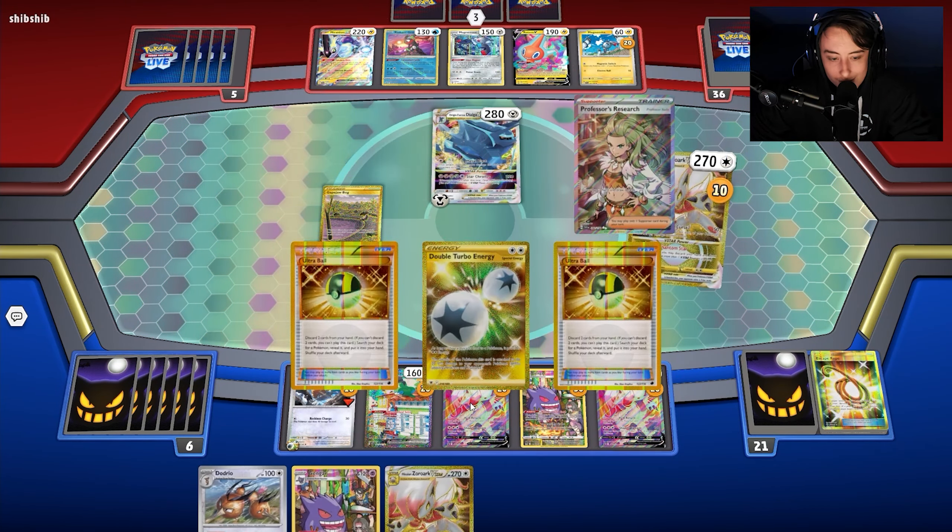We have access to another Hisuian Zoroark VSTAR. We go for the Dodrio attack — with nine damage counters it hits 280, minus 20 from DTE is 260. We use Damage Pump to bring it to 50 counters' worth, then move damage to it. My opponent concedes as they can't find what they need. This showcases the sheer power of Zoroark — how consistent it is and how fast you get the damage output going.